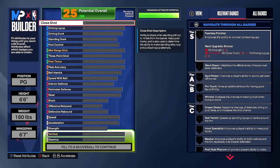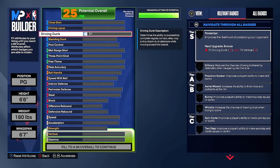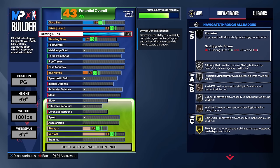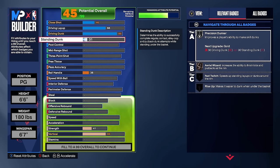A lot of meta 6'6 builds don't have a driving dunk — they use standing dunks and driving layups for scoopers. But this specific 6'6 build is going to have a driving dunk AND a contact dunk package. The first thing we're upgrading is driving dunk, putting it to an 86, and we'll also get the two standing dunk animations with a 45 standing dunk rating.